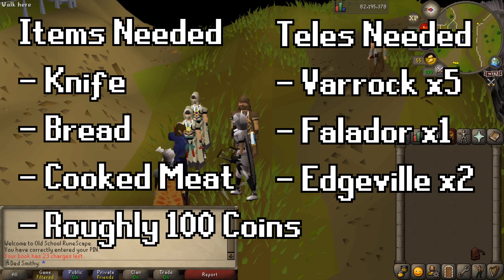Hello everyone, my name is Smithy and welcome back to another video. Today we've got a quest guide for the new free-to-play quest, Below Ice Mountain. Quest requirements: you need 10 mining and 16 quest points. There's not really many requirements because it is just a free-to-play quest.